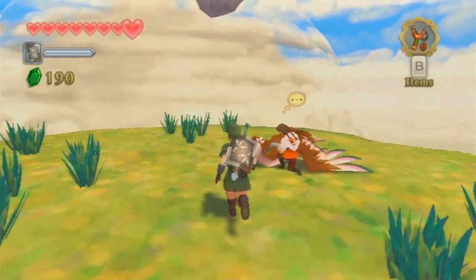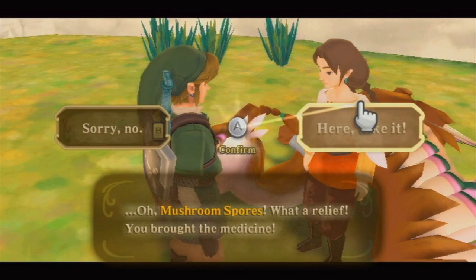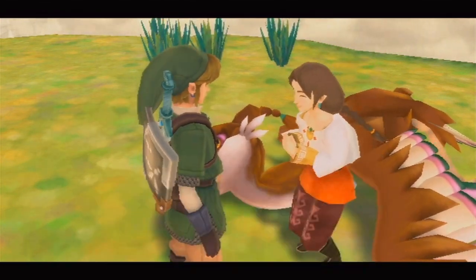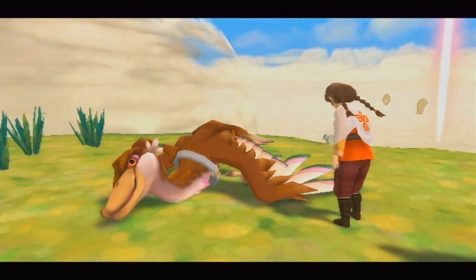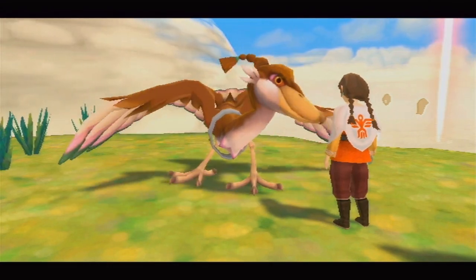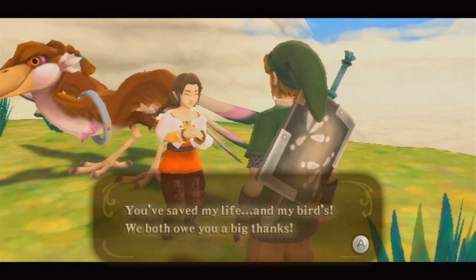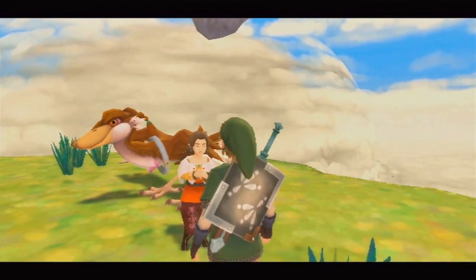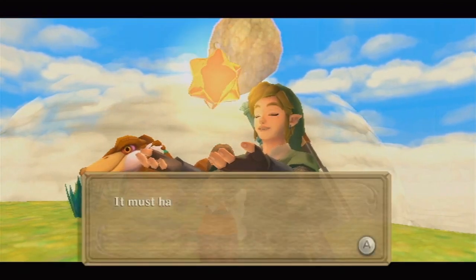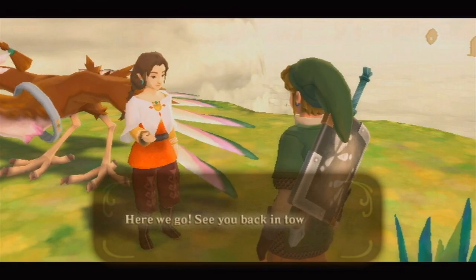We've made it back — let's go ahead and give her the medicine. Mushroom spores — what a relief. I love some of the 'no' options in this game — it's like, sorry, just gonna keep it. Her bird actually matches her really well — the back of its head has a braid like she has, which is kind of neat. She says we saved her life and her bird's, and they both owe us a big thanks. That's gonna give us our next batch of gratitude crystals, bringing us up to ten.